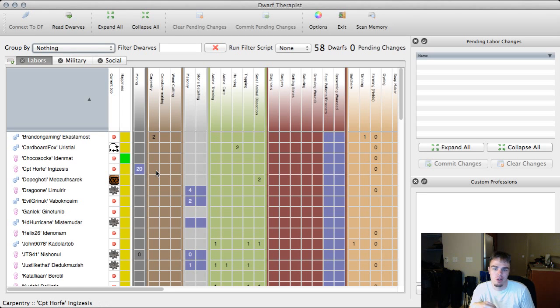I made the font a little bigger and I have my settings in DF where all migrants default to having their labors turned off except for hauling. So when they show up they're only allowed to haul - that way I don't have people getting in there and messing with the roles I want specific dwarves to be good at. Way to go dwarf on the professional mining.